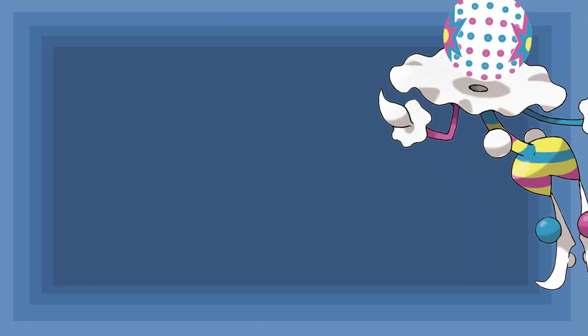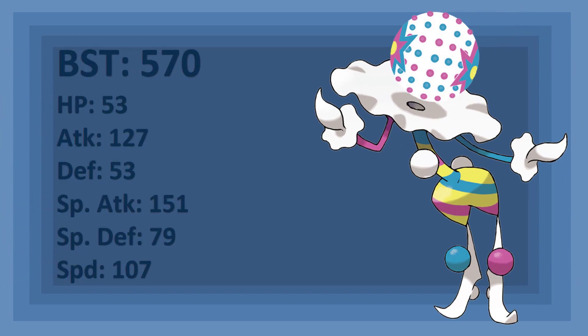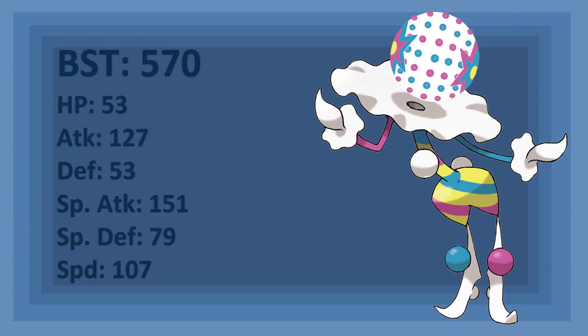And now, ladies and gentlemen, boys and girls, turn your attention to the stage for the final Pokémon we're breaking down today — the Fireworks Pokémon, Blacephalon. Blacephalon has a base stat total of 570, with a stat spread of 53 HP, 127 Attack, 53 Defense, 151 Special Attack, 79 Special Defense, and 107 Speed.